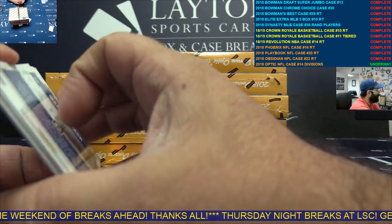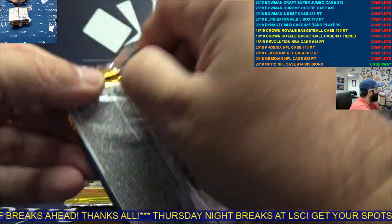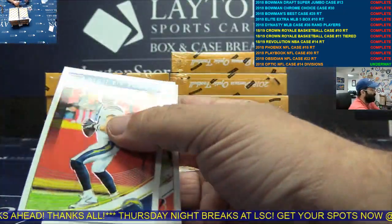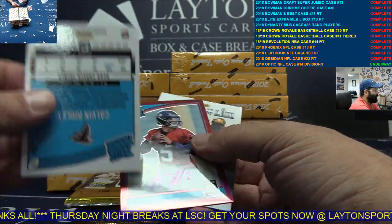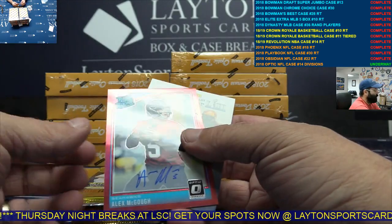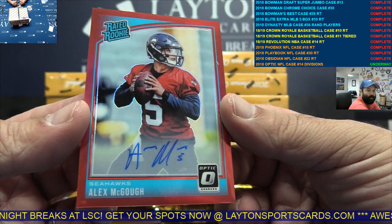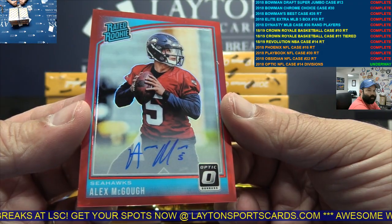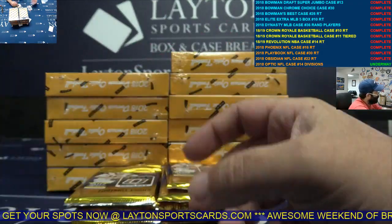Can you put on there for them to separate refractors and rookies? To 50, NFC West. It was a Ridley rookie. Alex McGough — NFC West. Red rookie auto.